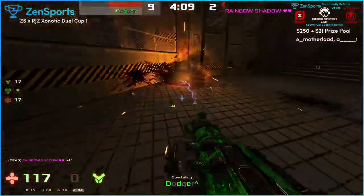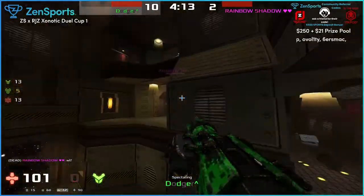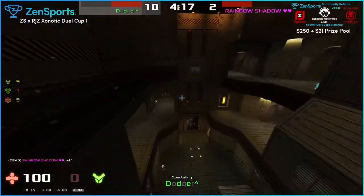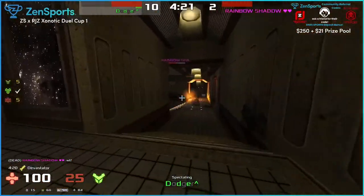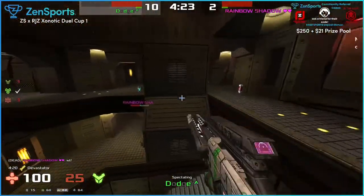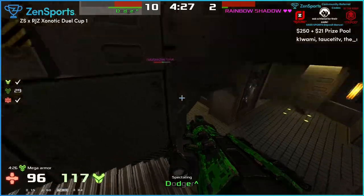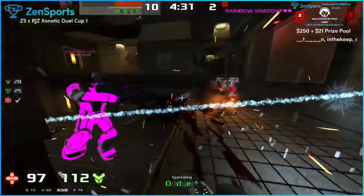That makes sense - it's harder for him to curve. That's why I think he should use the Arc more, put a bit of pressure on Dodger using that. If Dodger's using such a high sensitivity, it really would seem like something you would have a hard time managing. But it doesn't look like Rainbow's going to be doing that.